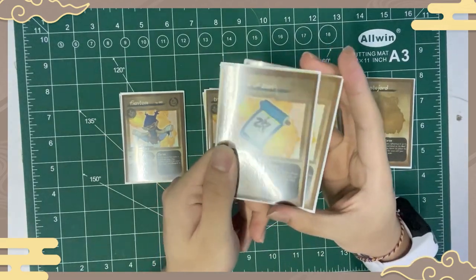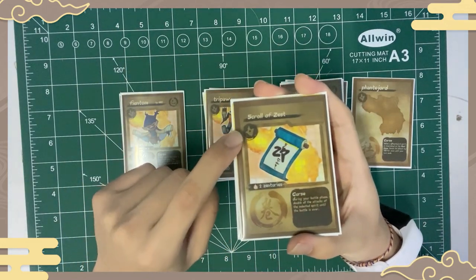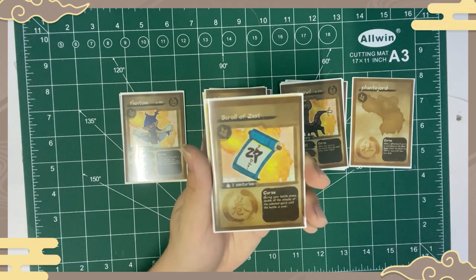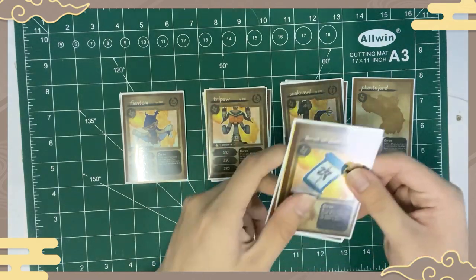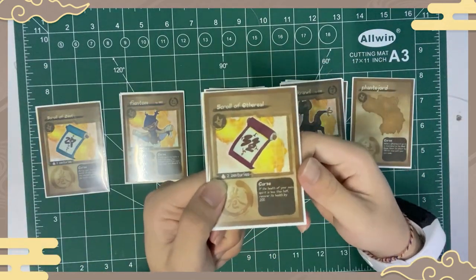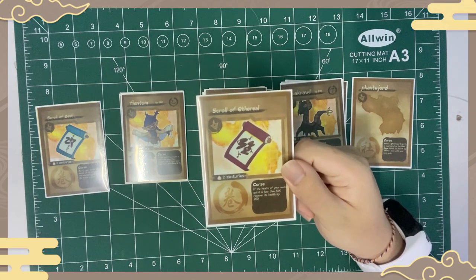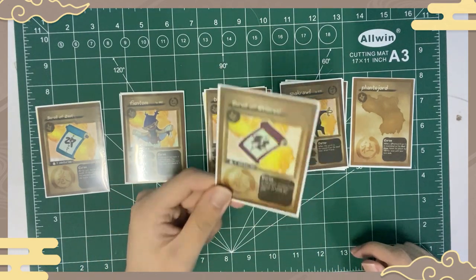Next are the scroll cards. Each scroll has different abilities and can only be used based on its representative soul sidey. The first is Scroll of Zest, which requires two Zentury to play. Its curse reads: during your battle phase, double all the attacks of the selected spirit until the battle is over — basically an attack boost card. Next is Scroll of Ethereal, which also needs two Zentury. Its curse reads: if the health of your main spirit is less than half, recover its health by 200 — an HP healing card.